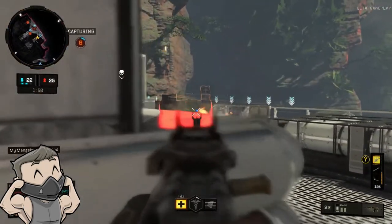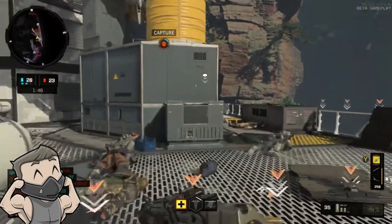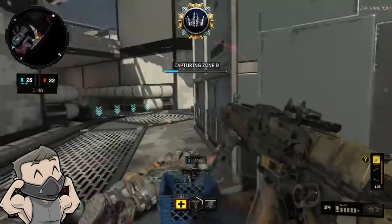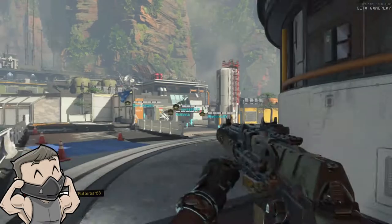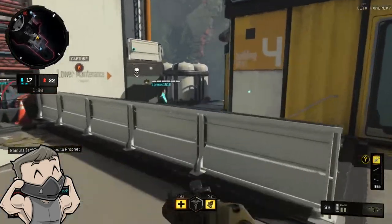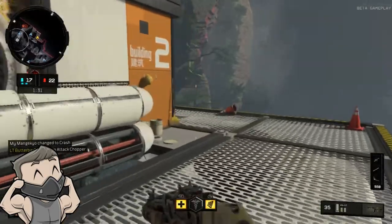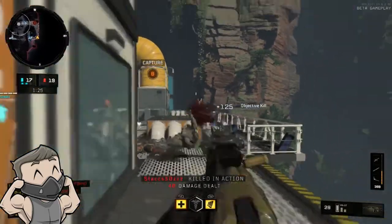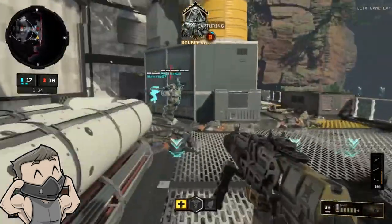The Hellstorm Missile costs 850 without the Comsec device and 600 with it — almost a 250 point difference, which is remarkable. Not only can you use it on players, but you can also target equipment, attack helicopters, and barricades. There are all different types of implementations for this killstreak and I definitely recommend it as one of the best killstreaks to use.